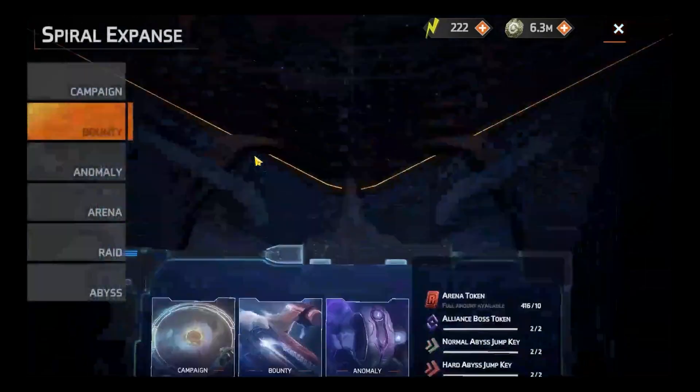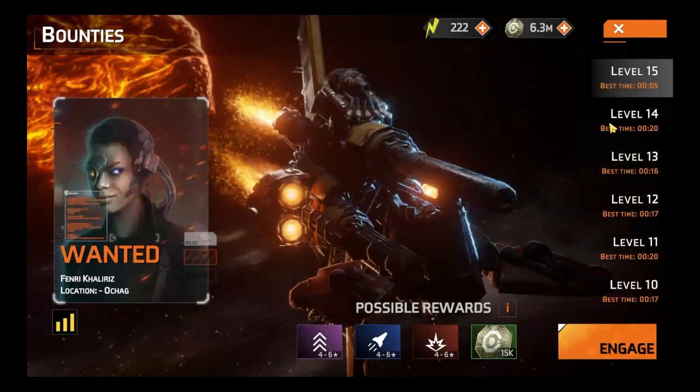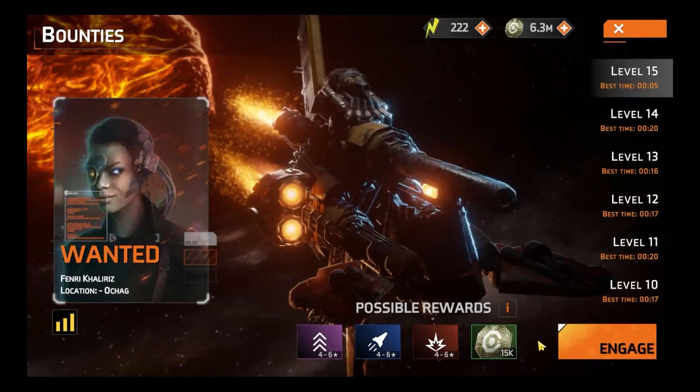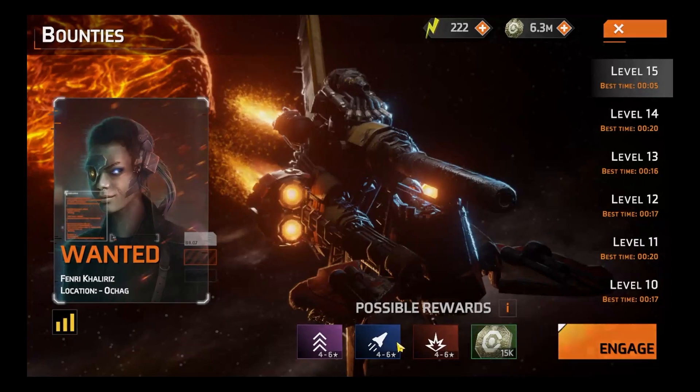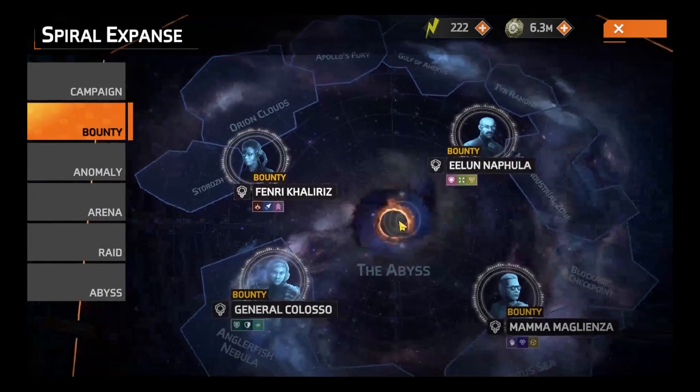In general, bounties are going to be where you farm for credits. These all just have a scaling credit reward and equipment, so it doesn't matter which one you do — they're all gonna reward the same amount, they just have different equipment sets that they drop gear from. So if we take Fenri as an example, it can drop 15,000 credits plus a piece of gear. So if you need equipment and credits, farm the highest bounty you can, and that's gonna be the most efficient.